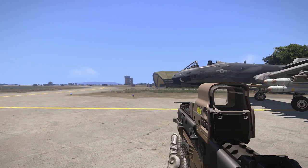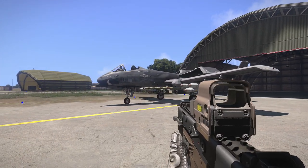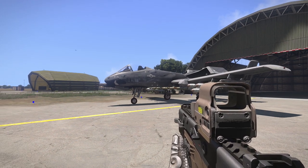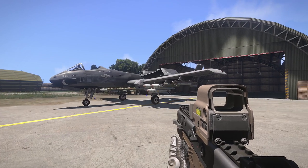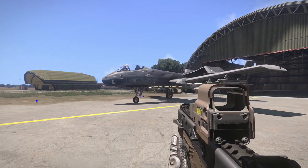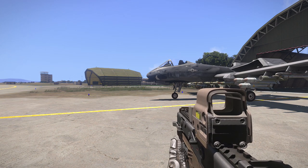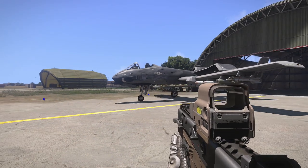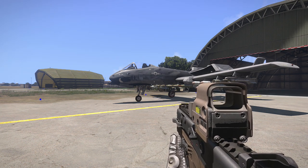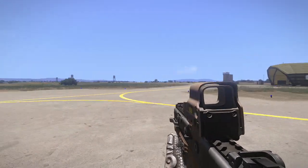Hi guys, Luton here back for some more Arma 3. Today I'm going to be showing you a very basic beginner's guide to CAS piloting. I've shown some CAS piloting in the past with the Buzzard and the Wipeout, but what I really thought would be good is a step-by-step guide on how to get the plane into the air, because with helicopters you just turn it on and go. It's a little bit different with jets and I think a lot of people struggle — there's no real guides to it, so I thought I'd show you what to do.